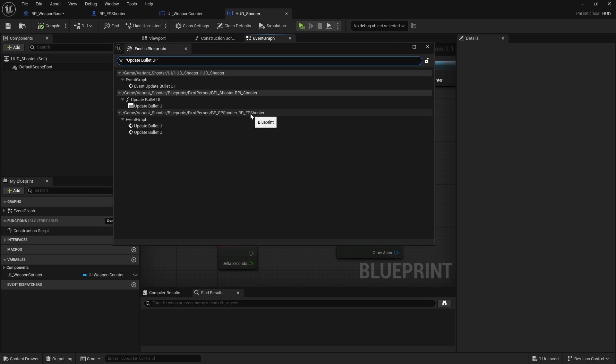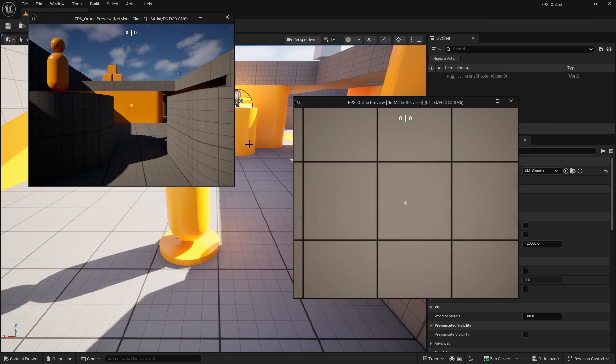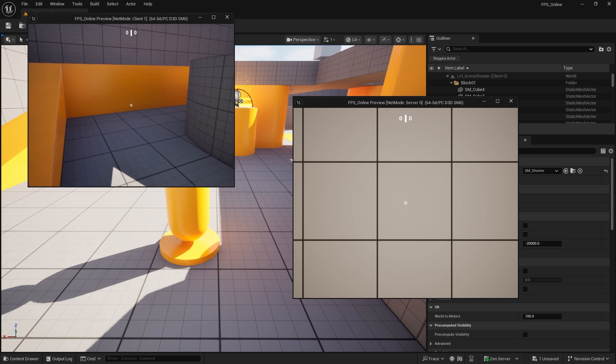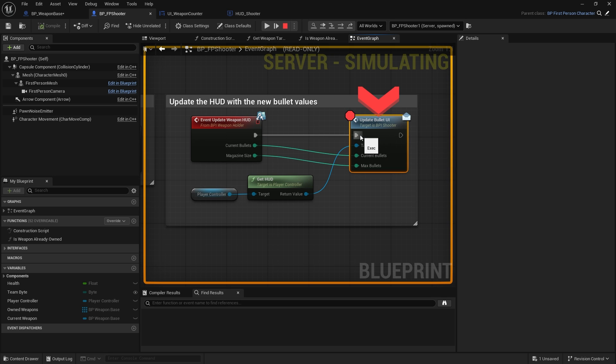Using Find References by All for Update Bullet UI: we don't want the BPI because that's just the interface definition, but FP Shooter sounds right — that is the first person player character. Let's check those calls. I'll put a breakpoint on here to see if this is getting called by the player character. The problem with interfaces is it's very hard to debug because you don't know if it fails for an invalid reason. The player controller reference is valid, but Get HUD is not correct — I'm seeing an unknown class value there. So that's the issue.